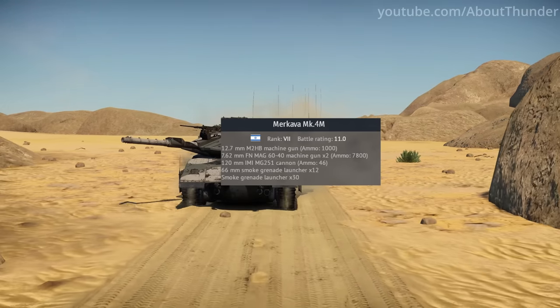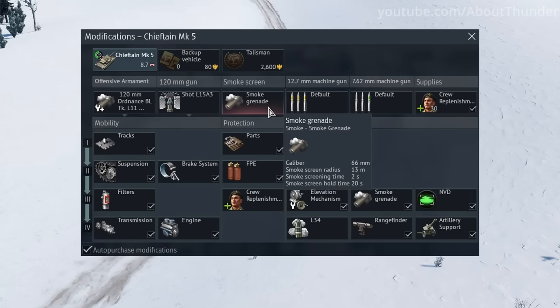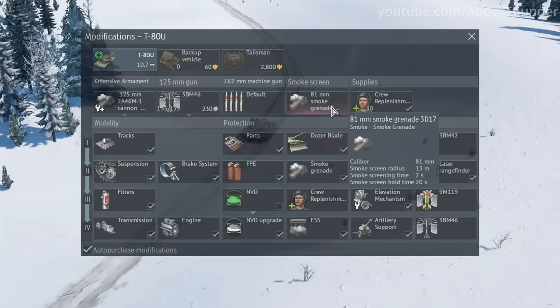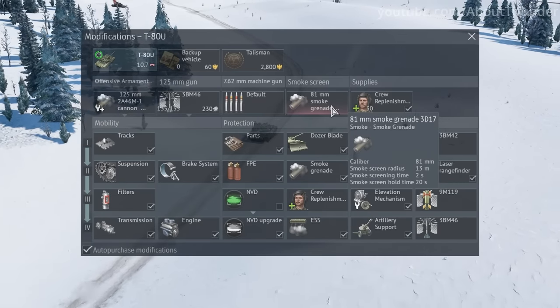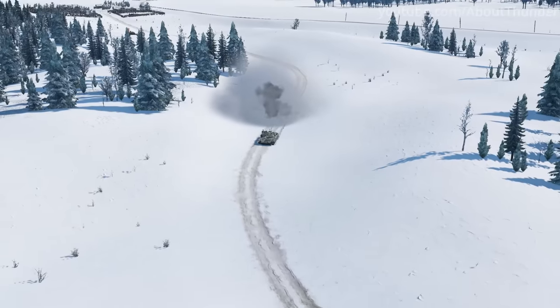While we're on the topic of smoke grenades, the launchers on most tanks are simply called smoke grenades. However, on some Soviet MBTs, Gaijin thought it was important enough to change the name to 3D-17 smoke grenades. Clearly another example of Russian bias.